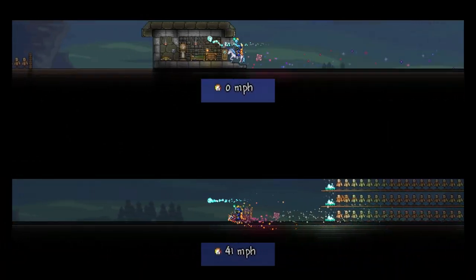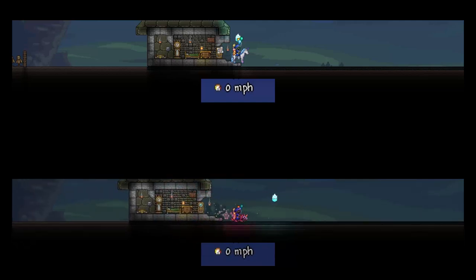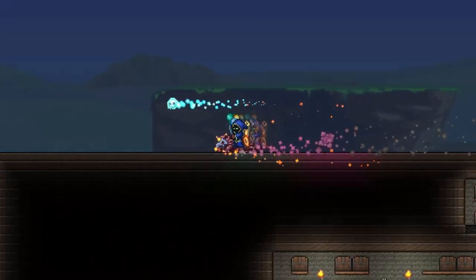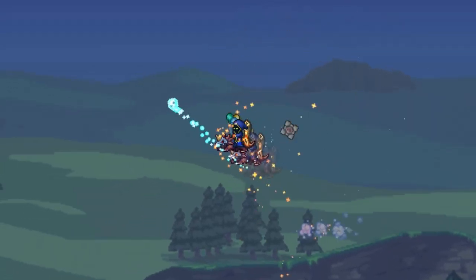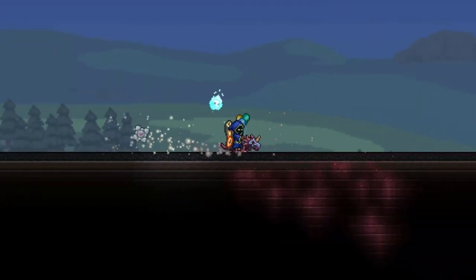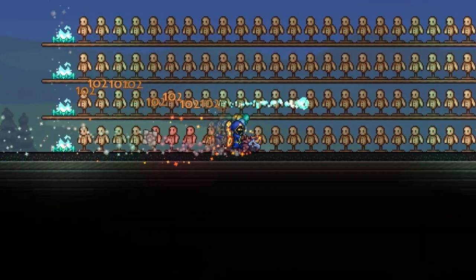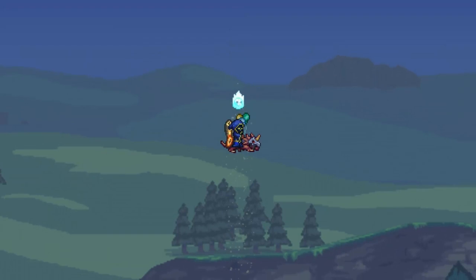Because the unicorn and basilisk mounts are so similar in style and when you can get them, here's a side-by-side comparison of speed. As you can see, the unicorn is much faster. Jumping accessories like the bundle of balloons or cloud in a bottle do affect the basilisk mount, however it is not immune to fall damage.